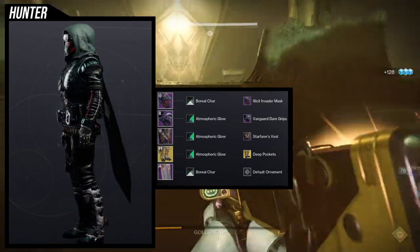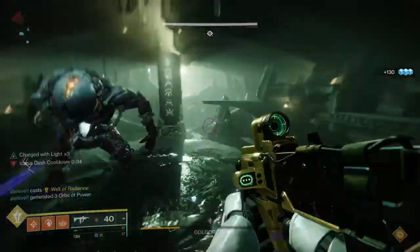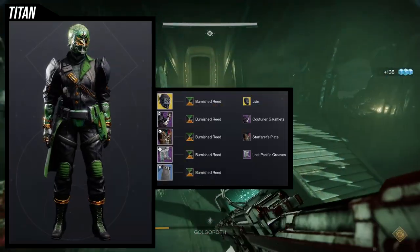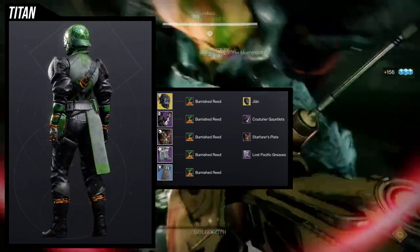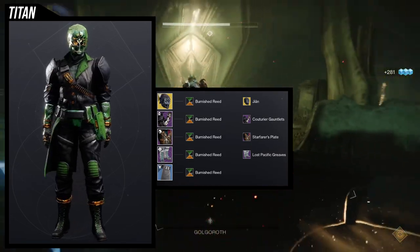I like this set but I do think that the Warlock might be the best — you guys will just have to wait and see, or you can skip ahead to the Warlock section. As for the Titan, I'm going to be real with you guys: this one is the weakest set for me personally, and it's not even the Titan's fault — it's just the lack of options the Titan has.